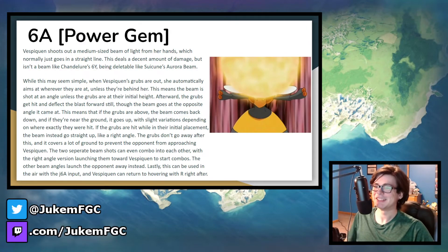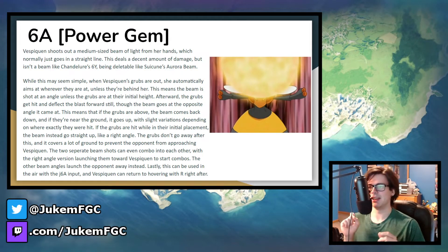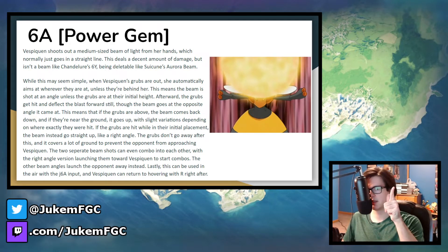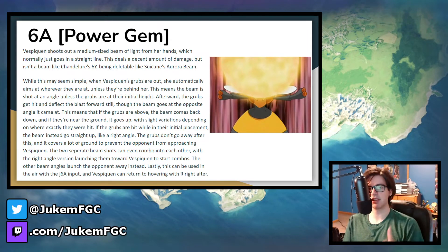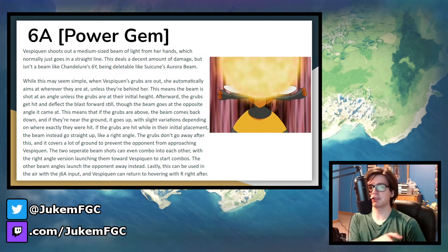Going over the next one: 6A, Power Gem. She shoots a medium-sized beam from her hands — it's called Power Gem but it's actually a beam. It does phase shift in field phase, but it's more like Swampert's Aurora Beam than a true beam, so it can also be deleted. When the grubs are out, she automatically locks onto wherever the grubs are, hits them, and the grubs reflect the beam into a different angle. So this creates two hitboxes. The deflected blast always goes forward, and depending on where the grubs are, it can go diagonally up if the grubs are down, or diagonally down if the grubs are up. And if the grubs are at their initial height from Attack Order, the beam goes straight up like a right angle.